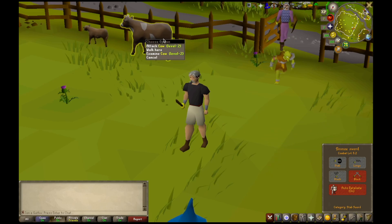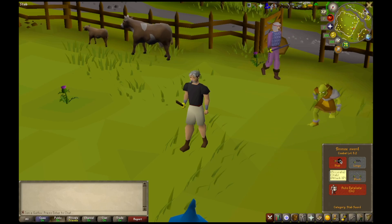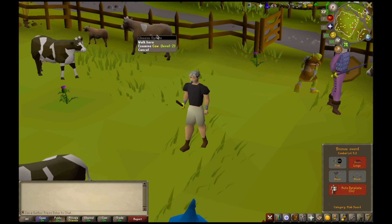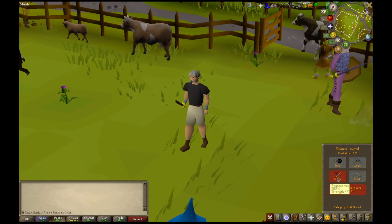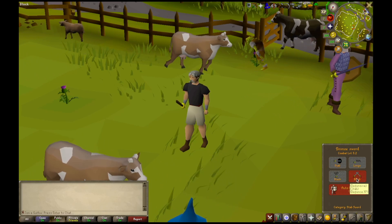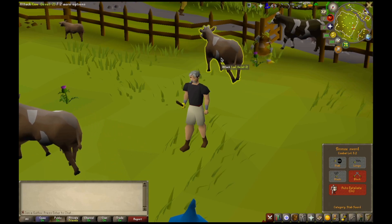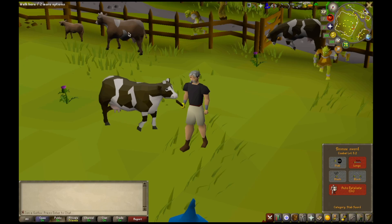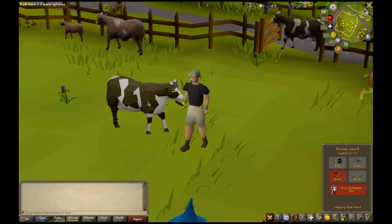Here's the really cool part. I can only attack targets with the block option selected. If I'm in lunge or stab or slash, which give attack and strength XP, the options are gone. I can't left click and I can't right click. But I can still attack in the block style. This is because attack and strength are no longer my lowest level and the plugin is physically stopping me from gaining XP in them.